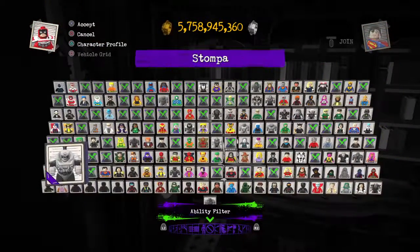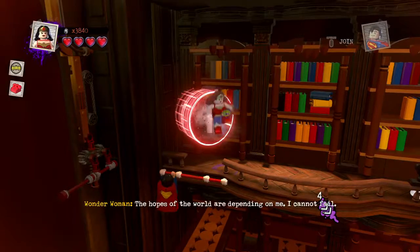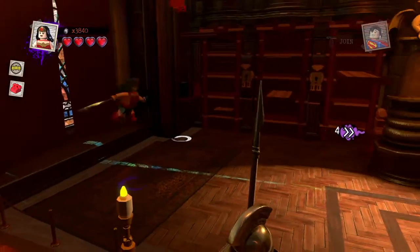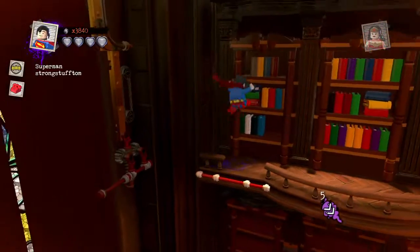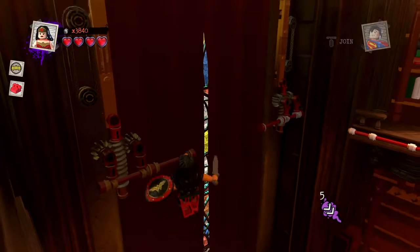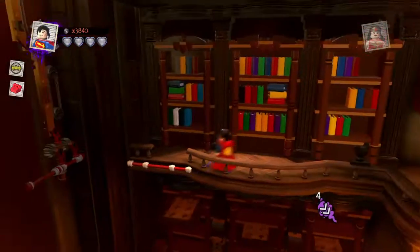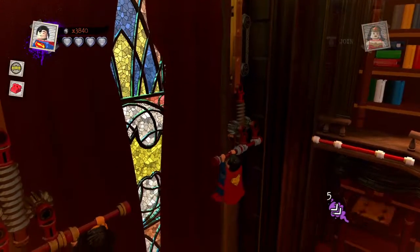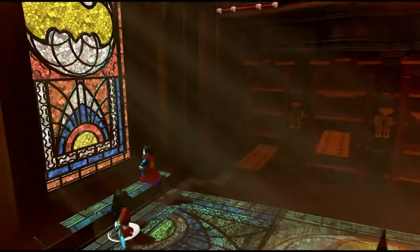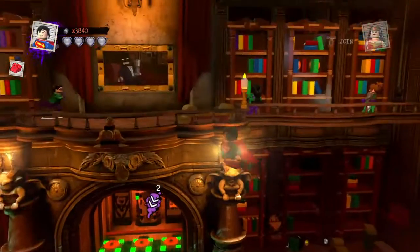Calendar Man's not acrobatic, so I'm going to have to change him to somebody that is acrobatic — like Wonder Woman, I guess. The hopes of the world are depending on me. I cannot fail. Oh, now that's how they do it. There we go — the bat symbol. Oh okay, fancy looking window. I wonder if this place used to be a church or something.